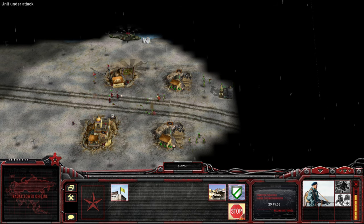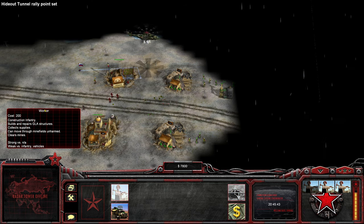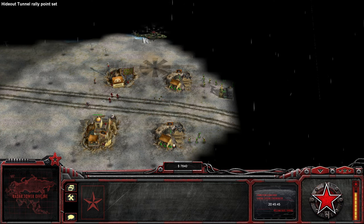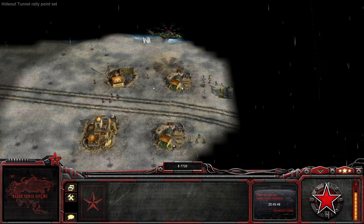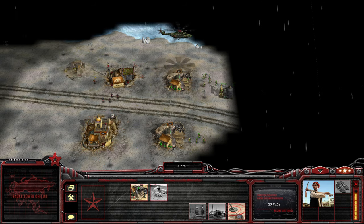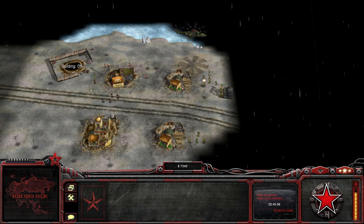Kill them all. There we go — that guy actually got a promotion out of that, which is quite nice. We have our supply stash here, that's not particularly necessary right now. But we do have the ability to build a barracks here, let's just do that then.